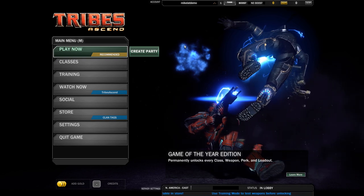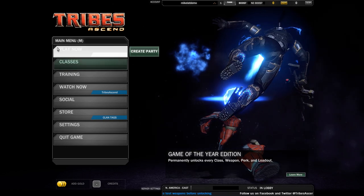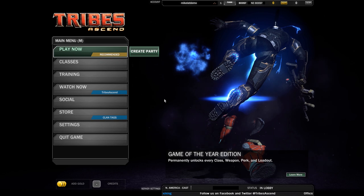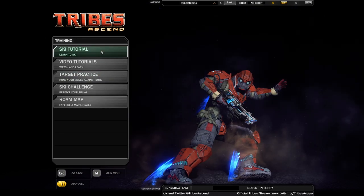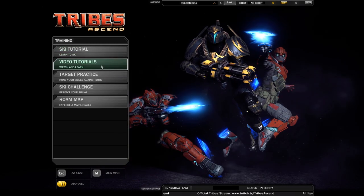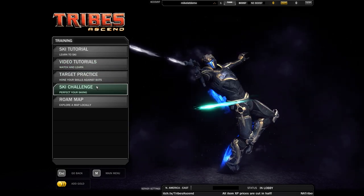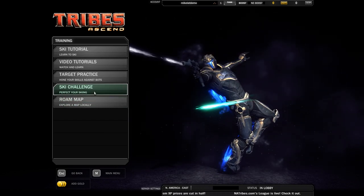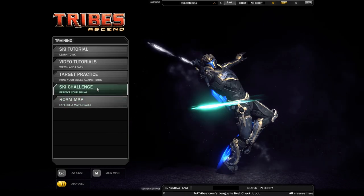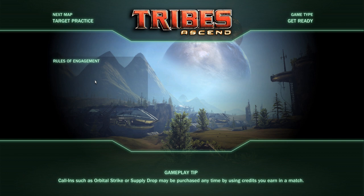Here's the main menu. I created a new account just to show you what it's like to be a completely new player. The first thing you probably want to do is do training — they tell you how to ski, there are video tutorials, target practice, a ski challenge to perfect your skiing, and you can also roam maps if you want to see a map without people shooting at you. We're going to hop right into target practice.